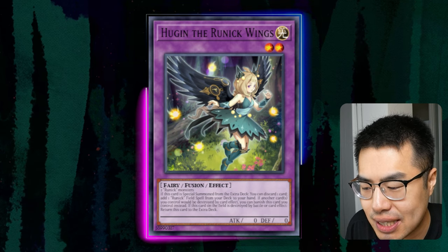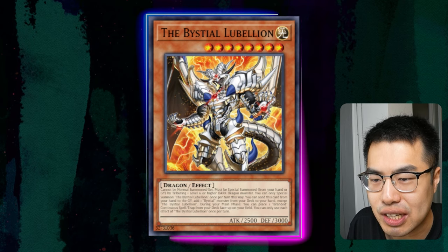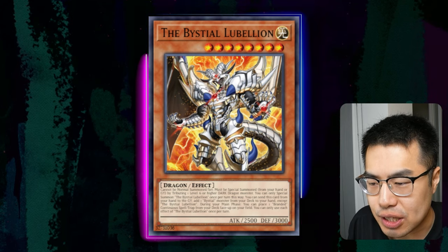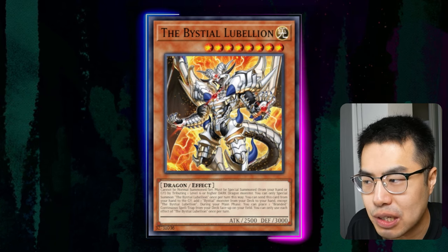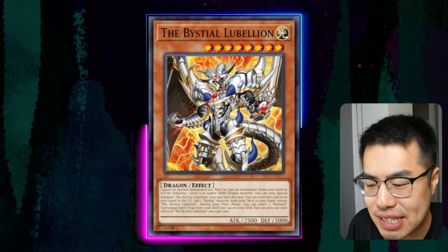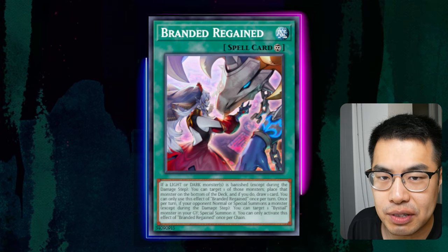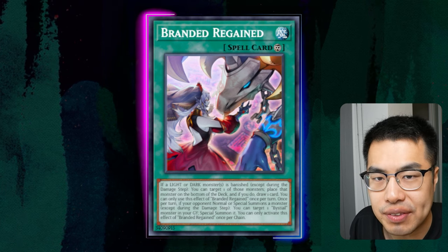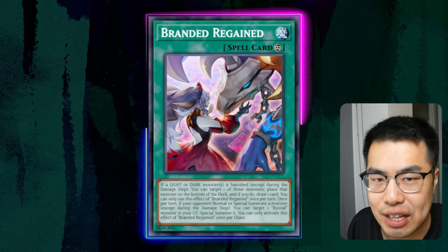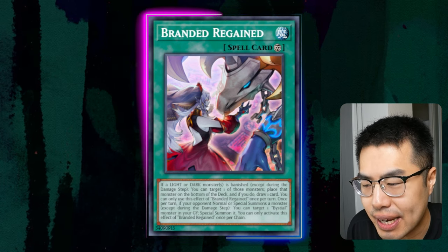Another card you can consider hitting is Bistro Lubelion. We saw Pac use Ash against Lubelion in his feature match against Josh in the Swiss rounds. This is also something you can definitely hit because they're always going to go for Magnemutt. When they have Magnemutt plus Lubelion in the graveyard, it means they're going to have an End Phase search, Branded Regain established, plus the Lubelion body on the field — so that's just so many resources.